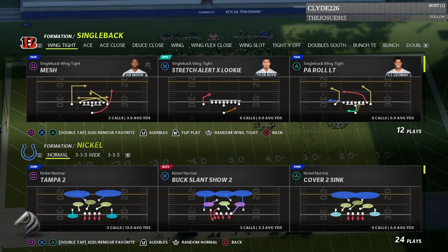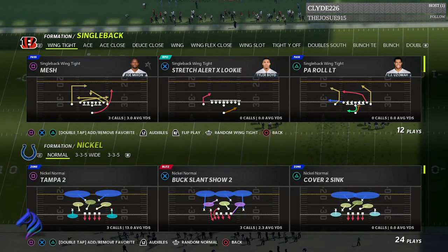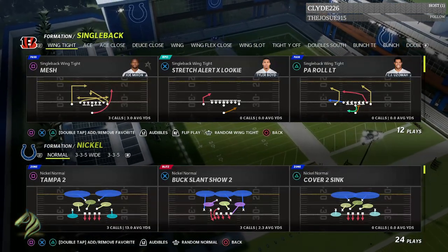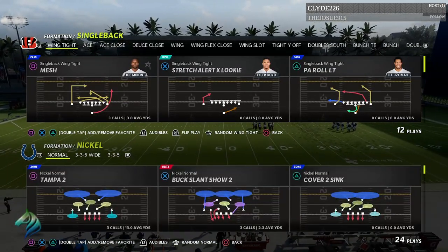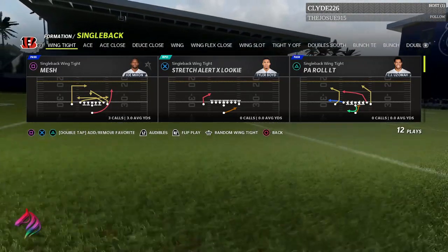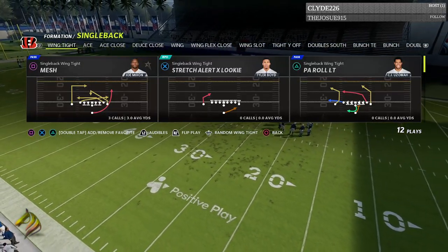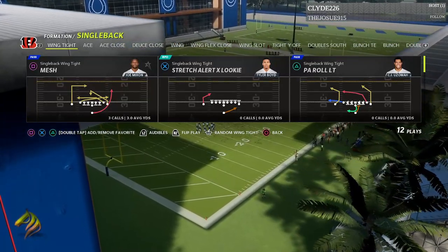If you guys watched the settings video, that's going to help with the defensive heat seeker assist — because once you dive at somebody, the CPU will make sure you're diving at the person and not missing the tackle. Let's hop right into it. It doesn't matter what play you're coming out of; I like to come out in a Cover 4, that's just preference. On the offensive side we're going to come out of Stretch Alert X Lucky — one of the most annoying run plays in the game. If we can shut this down in the backfield, you can shut down any stretch or run play.